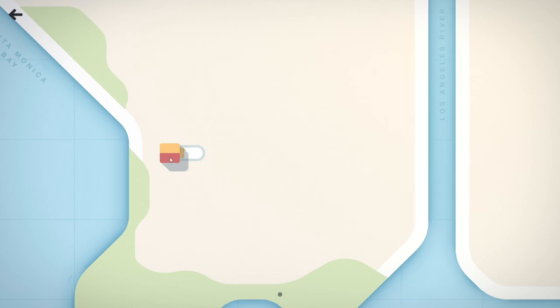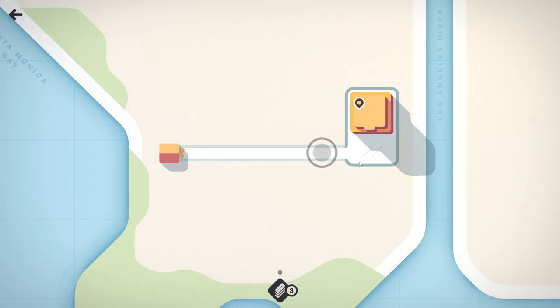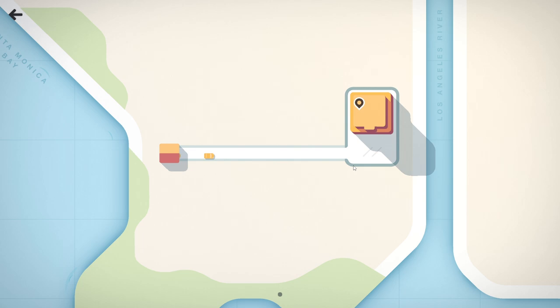This looks a lot different from Mini Metro. Is this not a motorway? There must be different types of roads because there's no way that's a motorway, that's just a two-lane road. When a pin appears, it indicates a car wants to drive to that destination.